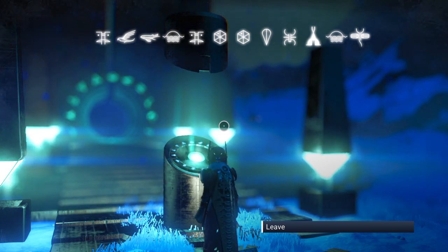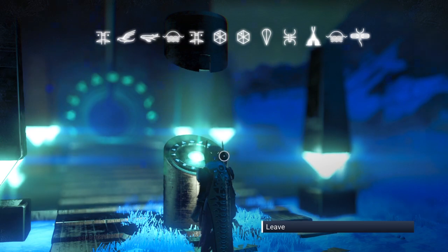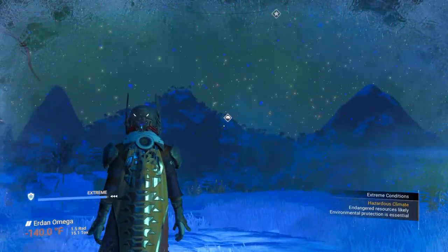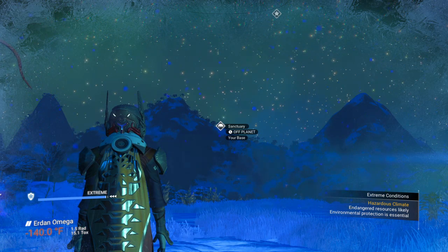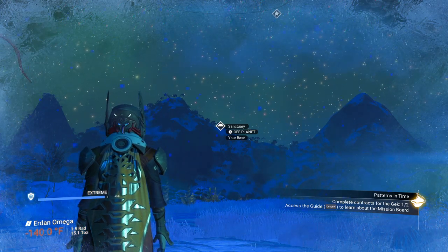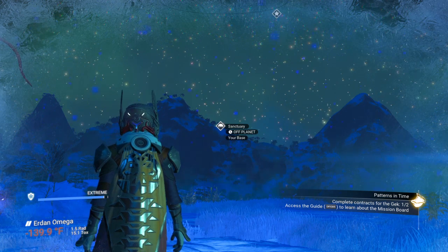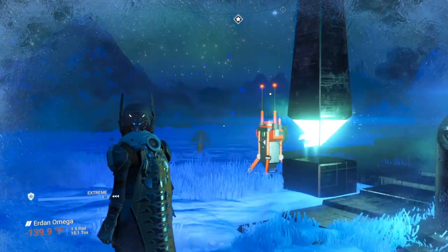Extreme hazard planet. That will bring you into this section, into this area. Sanctuary's right there — go on over and check it out. There's some plants over there, resources and different things that you can use. Please use everything — harvest what you can.